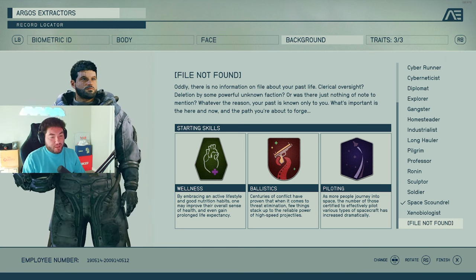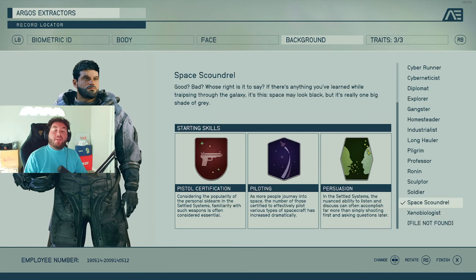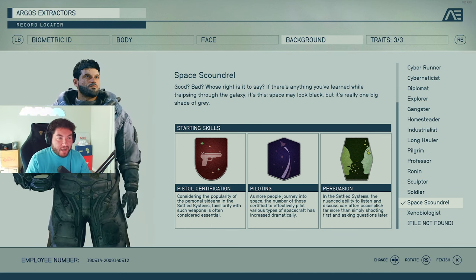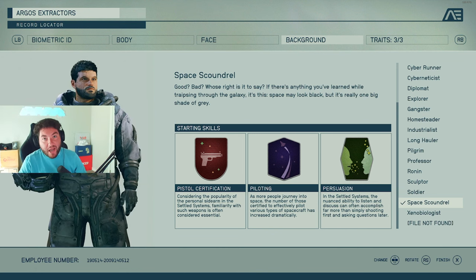Just as an overview, I chose Space Scoundrel — but let me know in the comments below what you guys end up choosing and why. And if you make a second character and choose something totally different, let me know why you did that and how it's turning out for you.